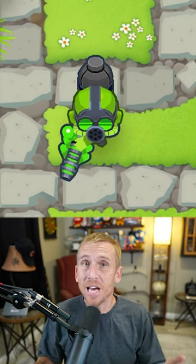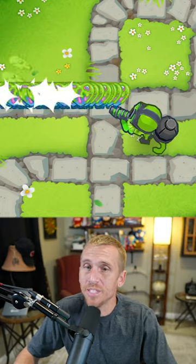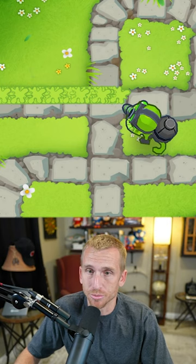This latest update has made the top path glue gunner broken in Bloons TD6. Every time he glues Bloons, he leaves glue on the tracks that can destroy the next set of Bloons.